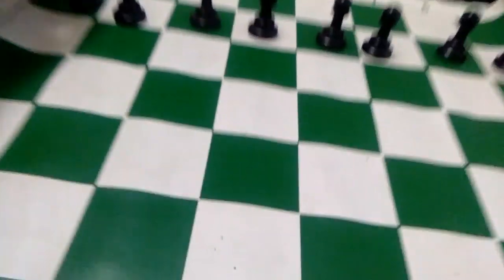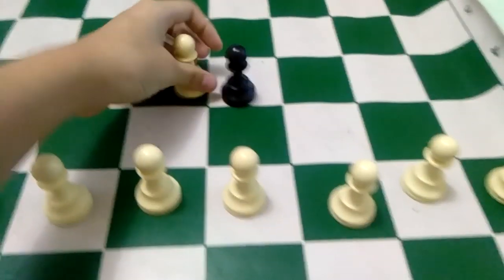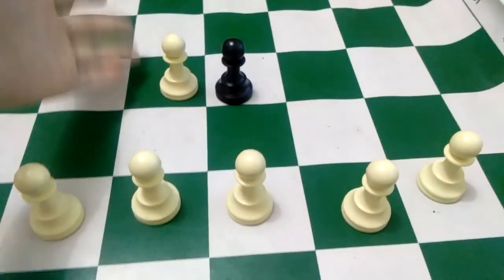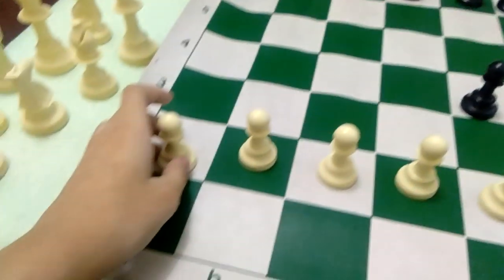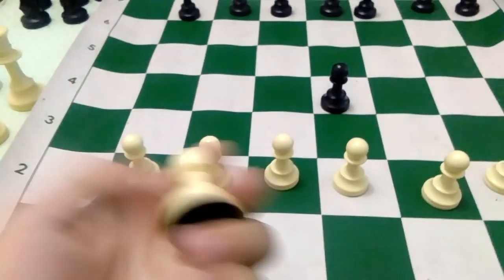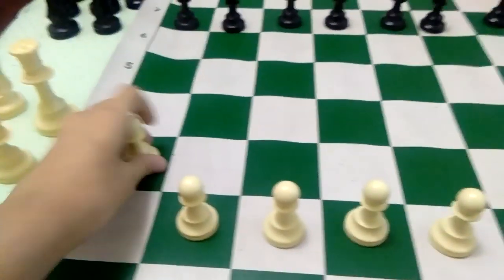Alright guys, so I'm going to teach you how to move the pieces of chess. So the first one are the pawns. These are called the pawns. They come in black and white. If you guys know how to play chess, the first thing that you know is that white always goes first.